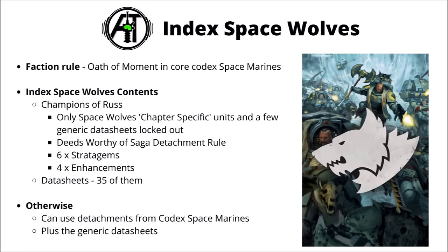Starting out with Index Space Wolves, their faction rule is Oath of Moment from the core Codex Space Marines — a bit toned down now, it's just rolls to hit and not to wound. Their Champions of Russ detachment has the similar sort of offerings to most of the other detachments. Only Space Wolf specific units can be used in the detachment, and a few other generic datasheets are locked out. They've got six stratagems and four enhancements, and comparatively speaking, really quite a lot of unique datasheets compared with the other Divergent chapters — a massive 35 of them — with a big emphasis on characters.